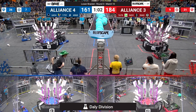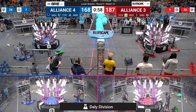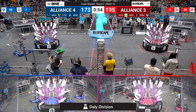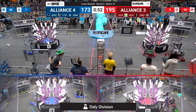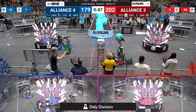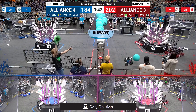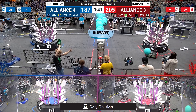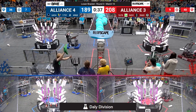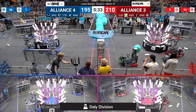Only one minute left of play. Citrus Circuits chases down a piece of coral — they found one, going up to level two, worth two points for the red alliance. Team 8-bit with their funky fresh linkage on their elevator finds a position for a piece of coral on level one. The fact that we're scoring on level one means very few slots remain on level two for the red alliance.